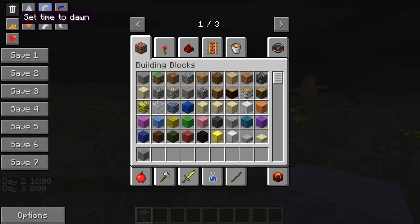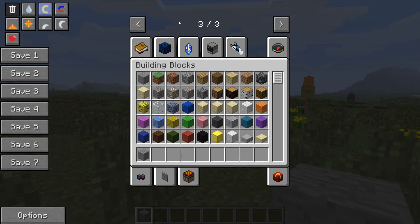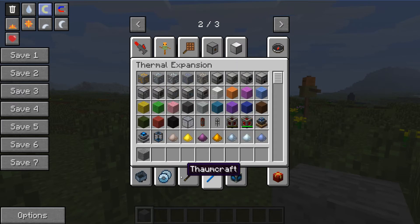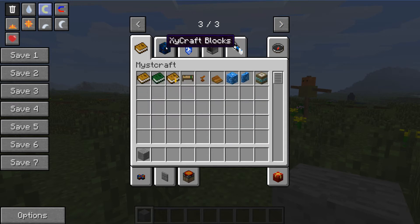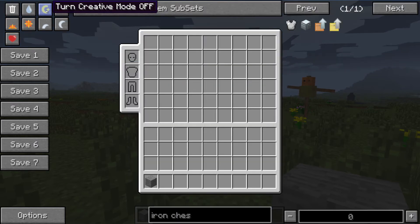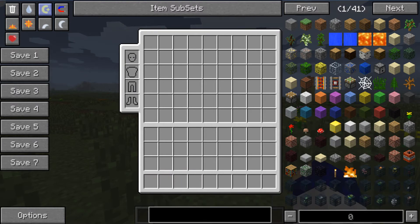And then there's set time day to night, and heal the player will give you full health as well. This also comes with multiple modes: there's normal mode, adventure mode, and then the creative mode you're used to — which looks like it has extra tabs at the top that I've never noticed before. It looks like it's sorted all the mods into their own little tabs, which is really cool. However, I prefer creative mode plus, which gives you a much larger inventory and still allows you to do the easy search, with a Too Many Items sort of feel to it.